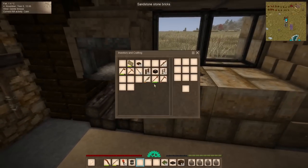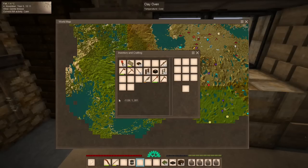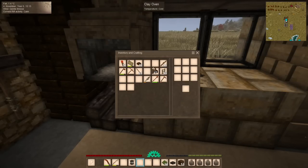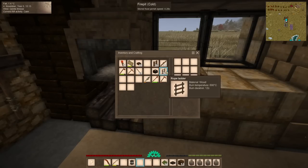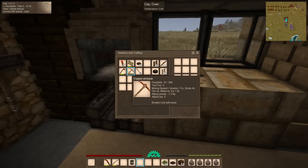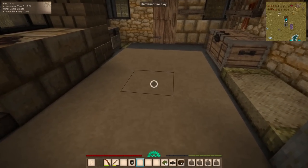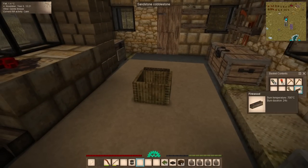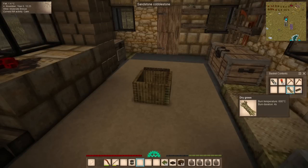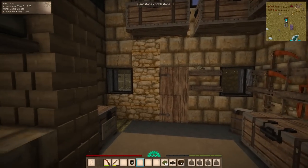As for what to bring: our falx, our bow, torches kept off the hotbar in case we fall in water, some rusty gears to buy things from traders, both kinds of ladders — rope ladders for quick cave drops and the other kind for permanent installations — plus the usual tools: pickaxe, prospecting pick, shovel, axe. I also have spare pickaxes, dry grass, and firewood in case we fall into deep water and get wet, because even with our new clothes it might still kill us.